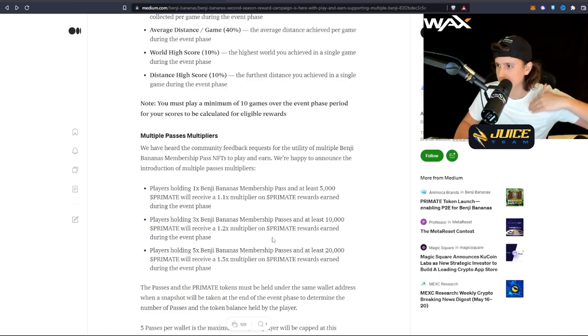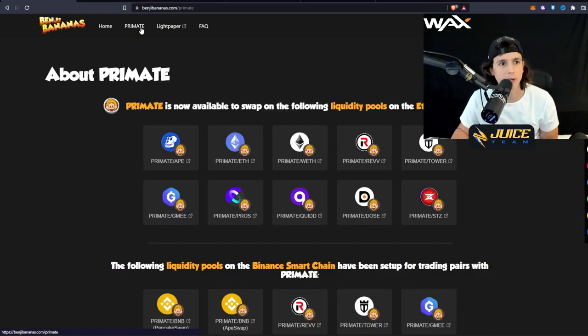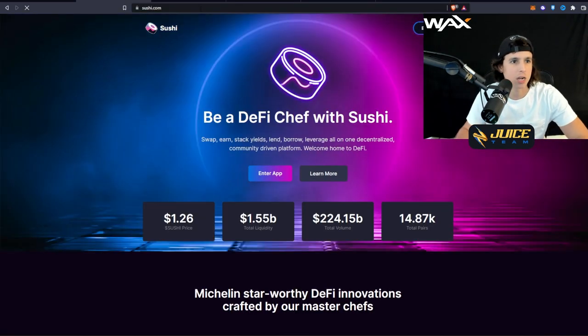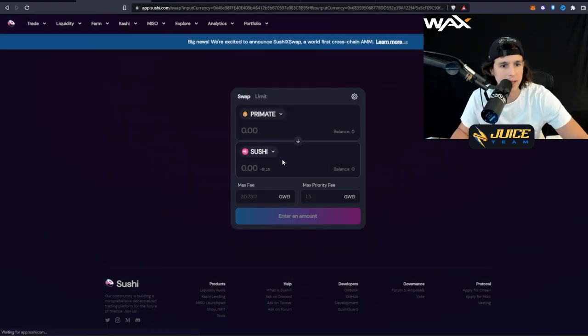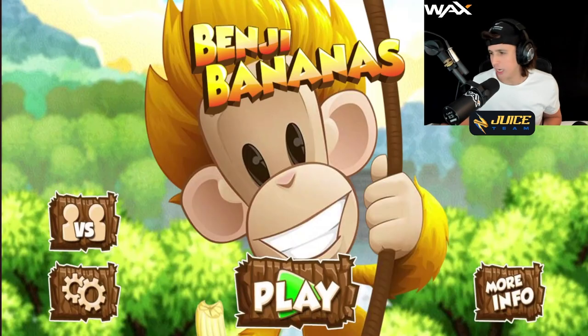If you want to buy PRIMATE tokens for the extra multiplier, you can go to the top of the website and select PRIMATE/APE or PRIMATE/ETH pairs. You can swap this token on SushiSwap — go to sushi.com, enter the app, search for PRIMATE, and swap PRIMATE for Ethereum or Ethereum for PRIMATE. You can swap back and forth right there on sushi.com.